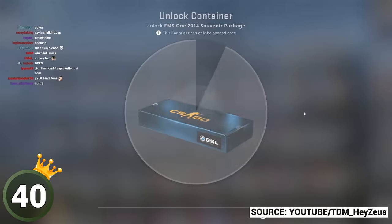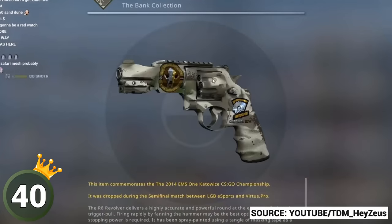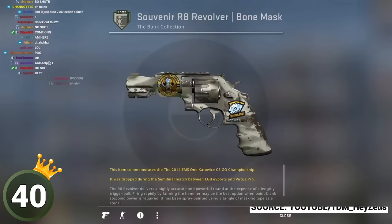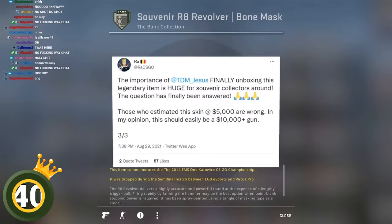Somehow, it's possible to unbox revolvers out of 2013 and 2014 souvenir cases, although the R8 revolver itself was added to the game at the end of 2015. But wherever there are glitchy rare skins, it's usually followed up by ultra insane prices as well — so good luck getting one of those.